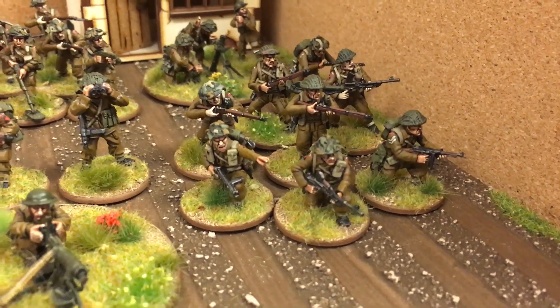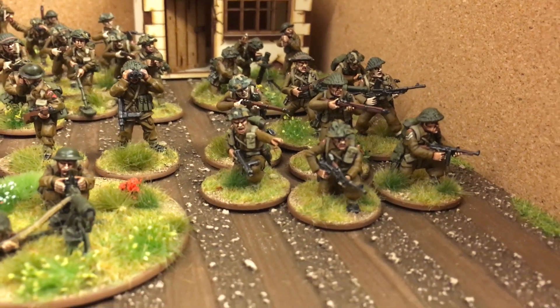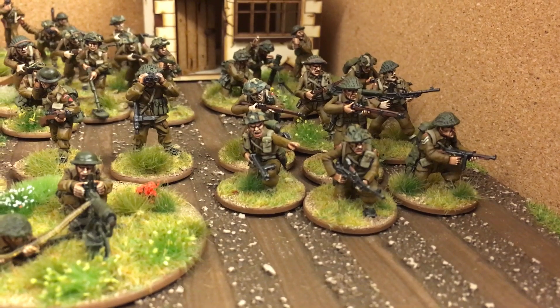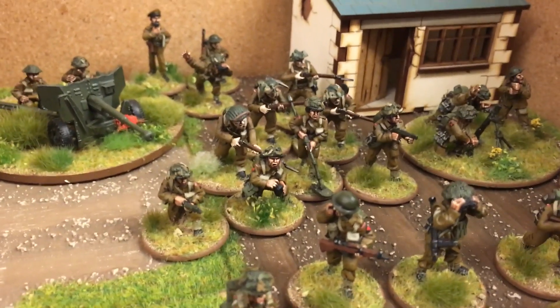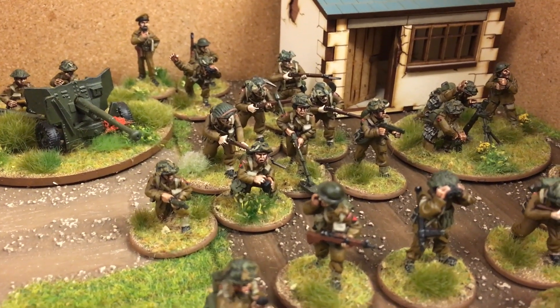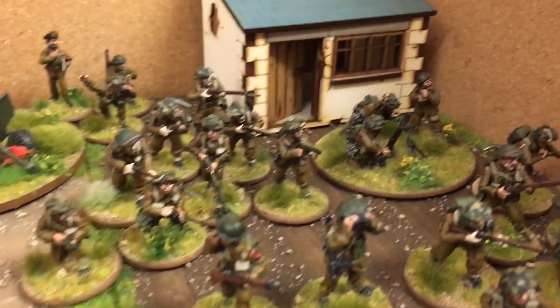These eight figures are actually additional figures to represent recce teams for the Bren carriers that are a support option in the lists. There are a couple of Bren guns, a two-inch mortar, and I think a sniper rifle mixed in there with the corporals and their submachine guns. These figures are a few spare riflemen, and also metal figures representing different engineering tasks.